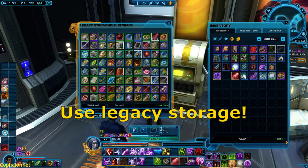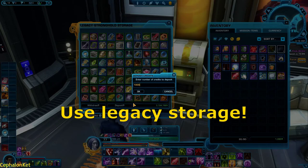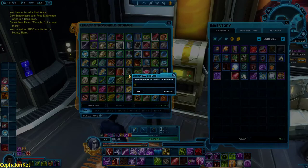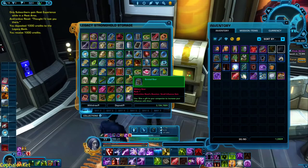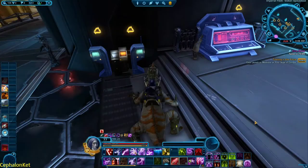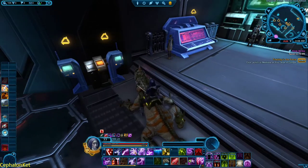What to do instead is put any extra credits in the legacy stronghold storage. For example, I have a thousand credits in my inventory — I click deposit and place them in the storage. If I want to take it out, I click withdraw and take it out again. I've accumulated 3 million credits across my characters. I cannot carry it all without a subscription, but I can store it safely in my storage without losing access to anything.